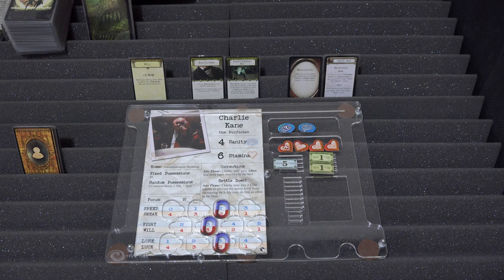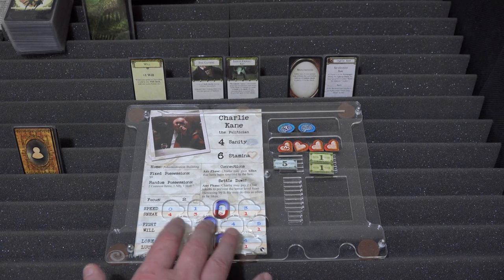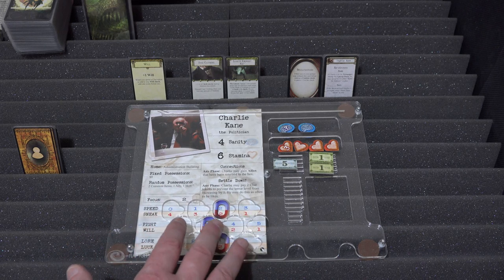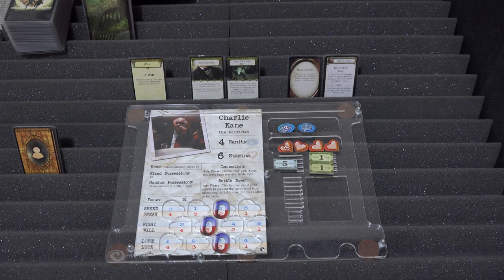Charlie's focus is two. His speed is 0 to 3 — a bit of a slow coach. Sneak is 1 to 4, not too bad. Fight is 2 to 5, so he's quite handy. Will is 1 to 4, pretty good. Lore is 1 to 4, and Luck is 1 to 4. He's set up at speed 2, sneak 2, fight 3, will 3, lore 3, and luck 2 — though that could change.